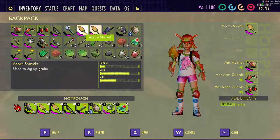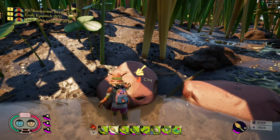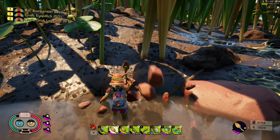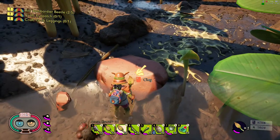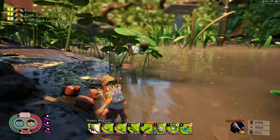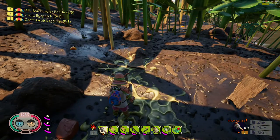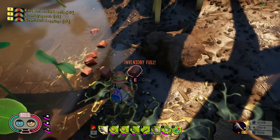So here's the original and here's the new one. There is absolutely no difference in what they look like, except the new one is called the Acorn Shovel Plus. This one right here is the original, and we'll just go ahead and dig up this clay. You can see, as everyone has dug up clay, you know how slow it is. Now go over to the new one, the Acorn Plus. And there you go — it's definitely quicker, if that gnat didn't get in my way. It is definitely, significantly quicker to use.